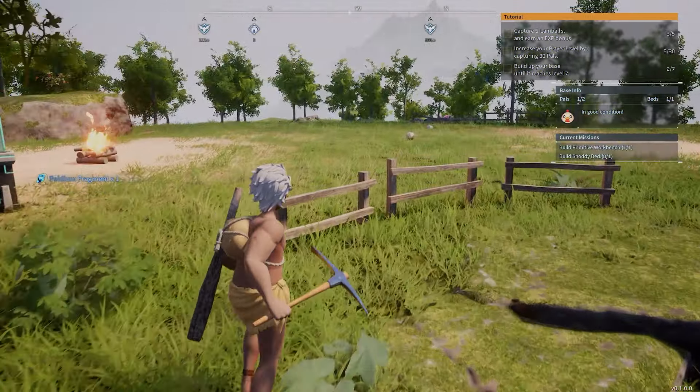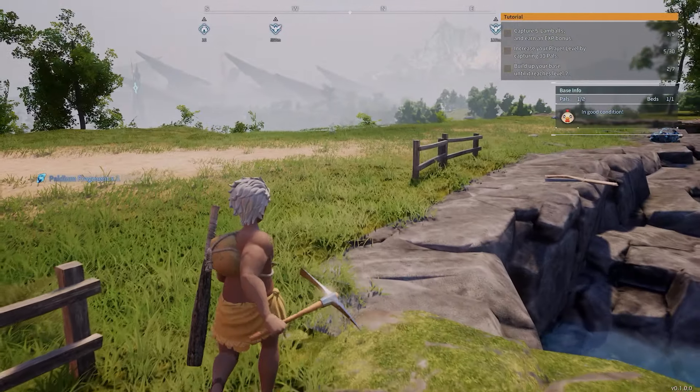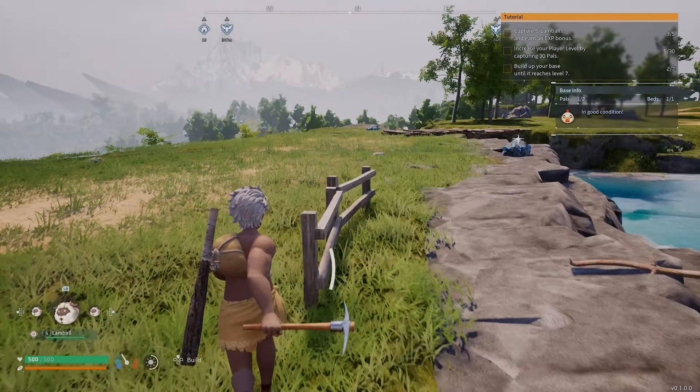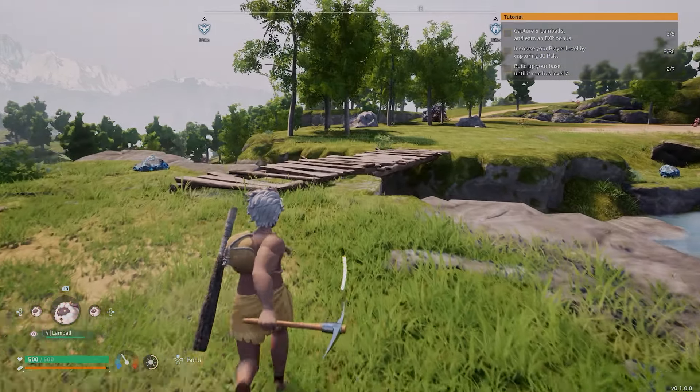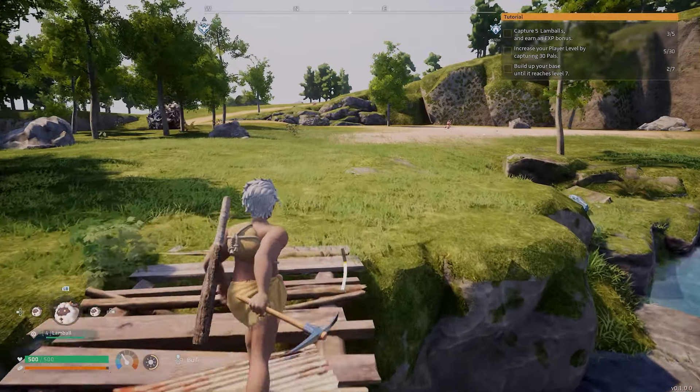Once you've got your paldium fragments and your spheres made, you'll see in the bottom right once you get into combat — it tells you how many pal spheres you've got. To use them on Xbox, press RB. You'll see a prompt in the bottom right-hand corner.